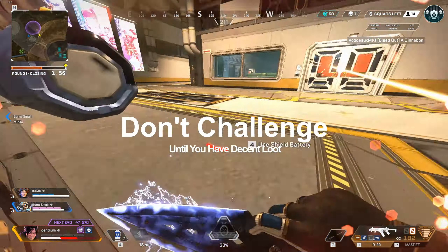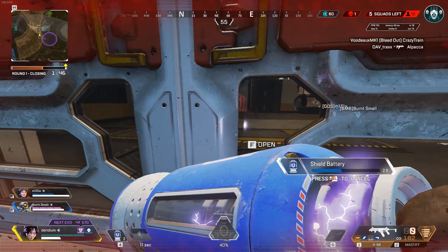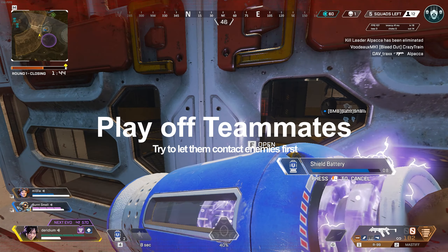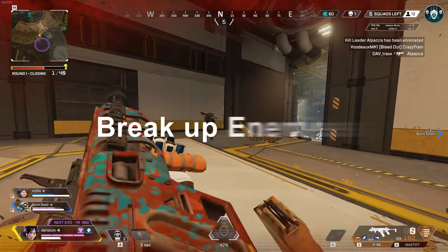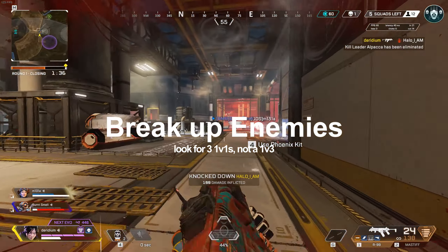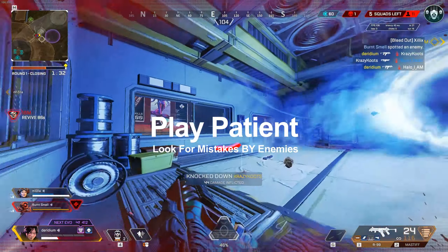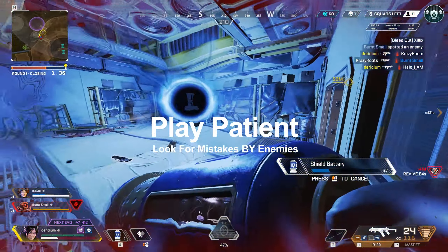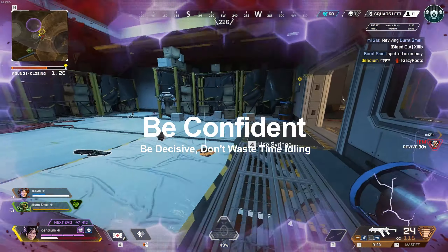The first tip is not to challenge until you have the proper loadout. The second one is to try to play off your teammates' contact. The third is to try to break the enemy team up if they're challenging you. The fourth tip is to play patiently and look for your enemies to make mistakes. And the fifth tip is to be confident in your decision-making.